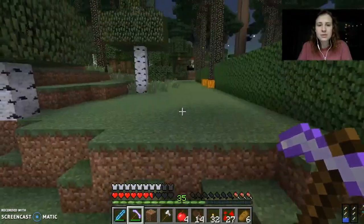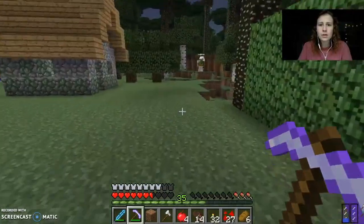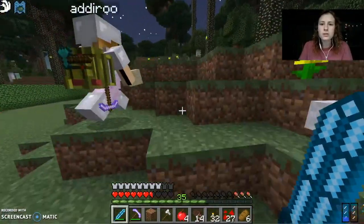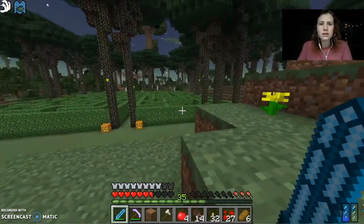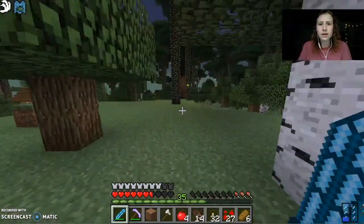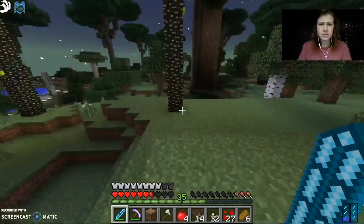Do you think there are different ores in the Twilight Forest? Looks normal. Well, I say we keep exploring a little more and see if we can find a Naga. Yeah, because that is what you have to do first in the Twilight Forest. It's the first step. Okay, so the portal's on the other side of that maze thing. It could take us so long to find a Naga.